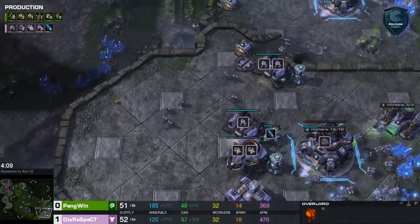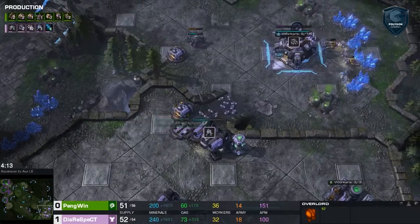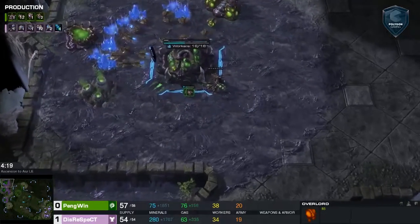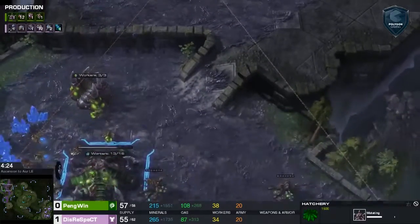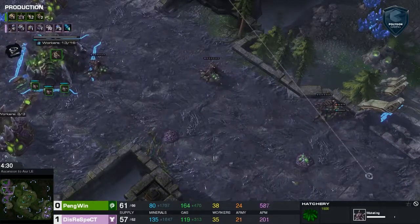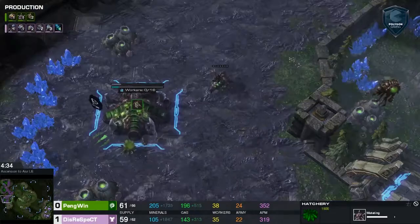It's possible, but the fact is he still doesn't have an evolution chamber, so the drops are about to miss their window. There is a lair on the way, which tells me it's something else — I misread that initial build. Stimpak is about to be finished, so we won't see any crazy early pressure like last game.